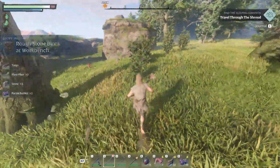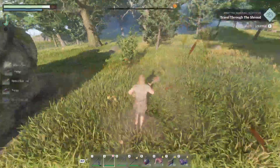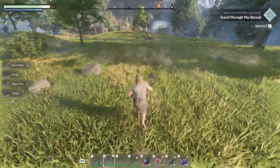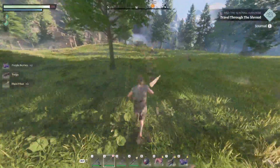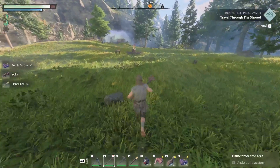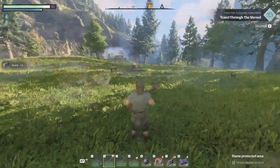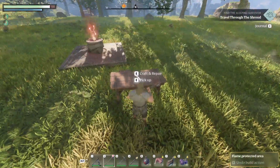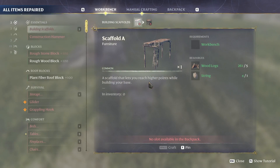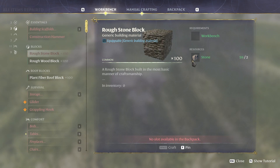Most of the time you'll find plant fibre amongst bushes. If you can't find any, you'll need to wait until it respawns, go out and find some more, or make a new world, grab it, and come back. You can travel to other people's worlds and take their stuff and come back. Once you've done that, come back here to your bench.